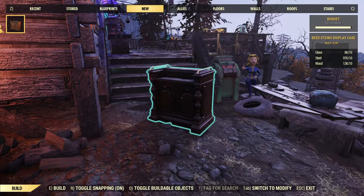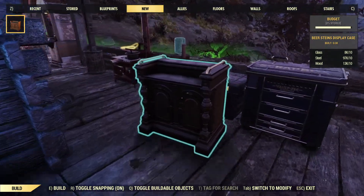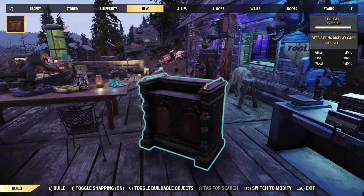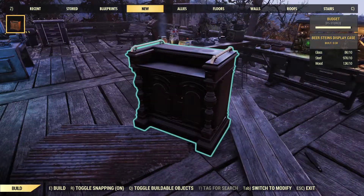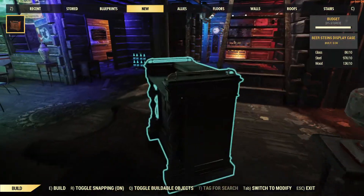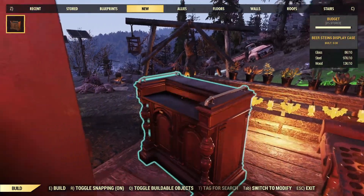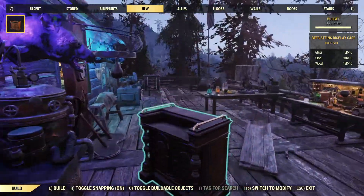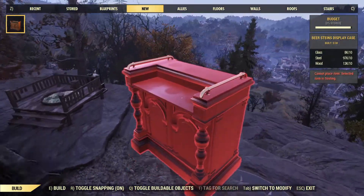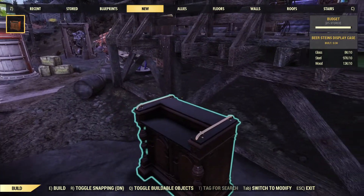You need 10 wood, 10 glass, 10 steel, and 10 wood to build it. Since our camp is almost full, I've mostly given up playing and building in the camp because all three of my camps are full on building capacity. There's not much sense in buying anything from the atom shop because everything is full, and you have to destroy or remove something just to build another thing — I don't like that concept. Since I don't have anywhere to put it, I'll place it right here outside for now.